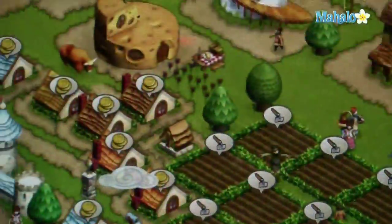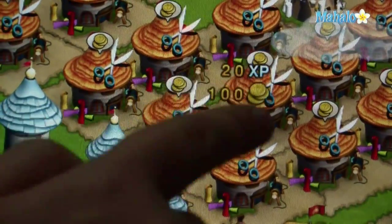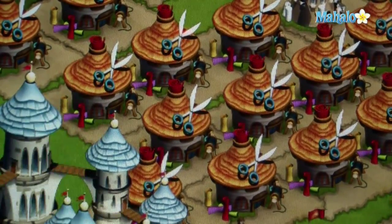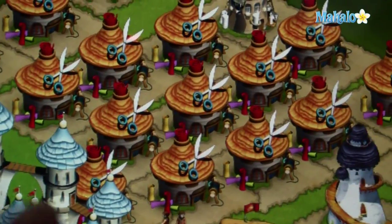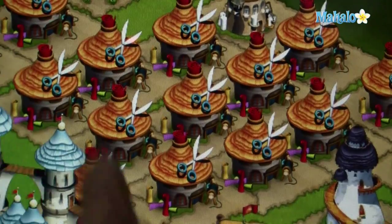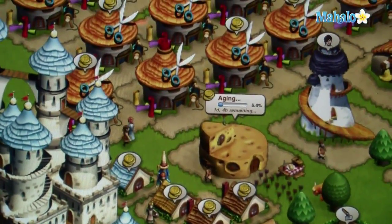You can do this for every single kind of building in the game. For example, let's take a look at a tailor shop. A tailor shop pays 200 experience points and 100 gold coins every time you sell the clothes — you can see the earnings right there. The tailor shop only costs 500 gold coins to buy, meaning if you harvest it and sell the clothes 15 times, you're already making a profit, plus 20 experience points each time. And it only takes one day to earn.